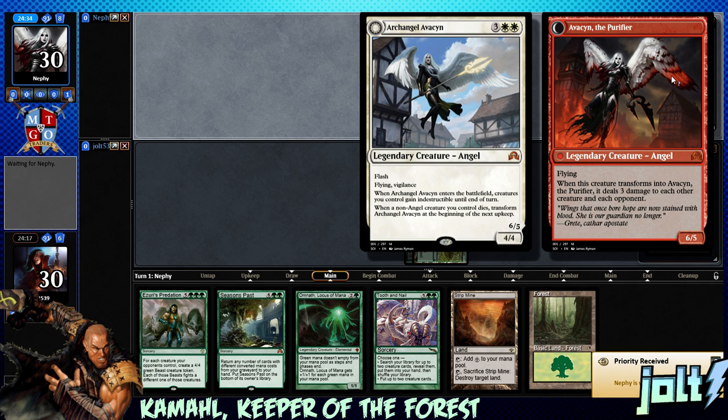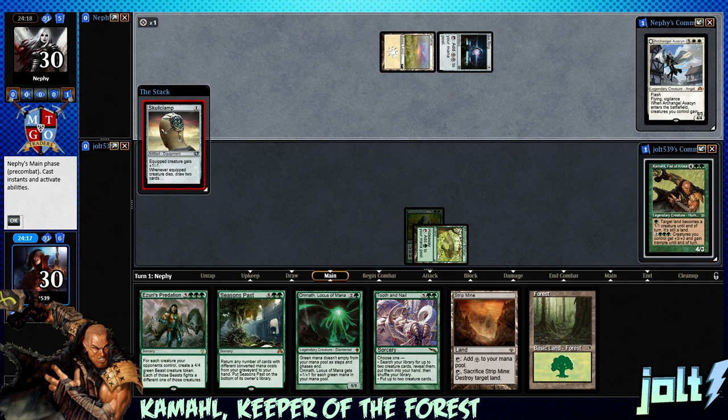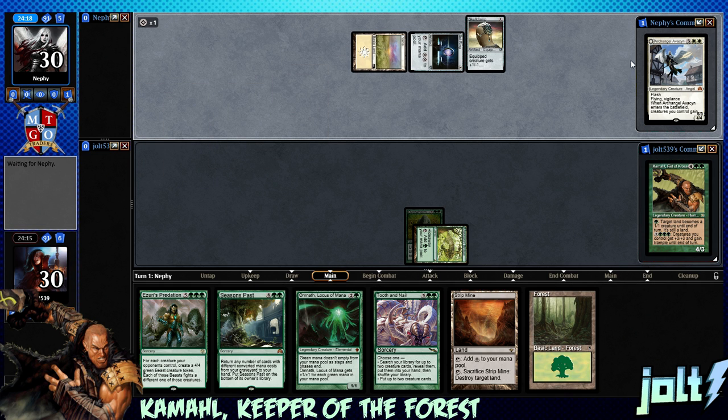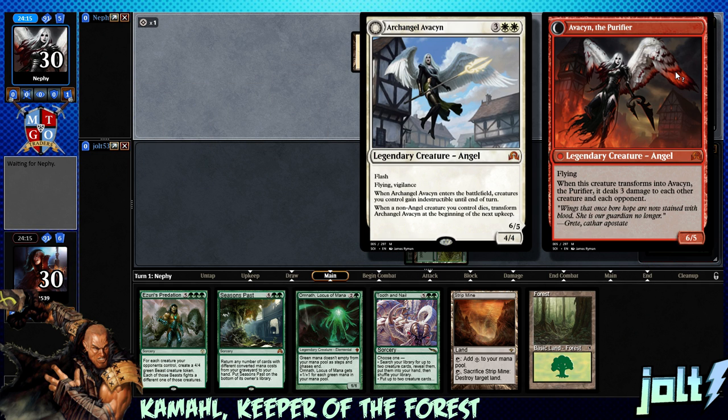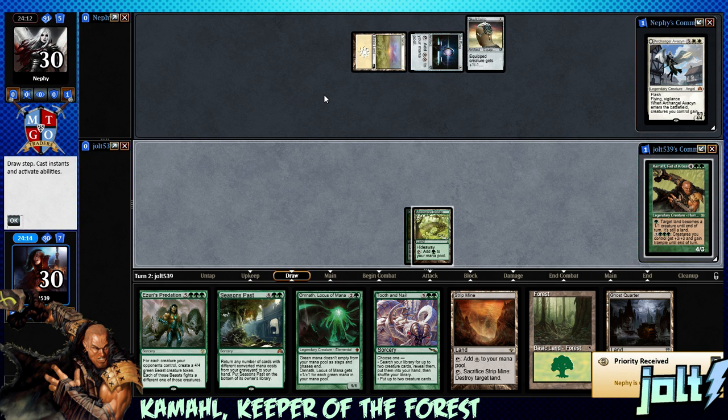Whenever she enters the battlefield, creatures you control get indestructible until end of turn. Then whenever a non-angel creature you control dies, transform Avacyn at the beginning of the next upkeep. Whenever this creature transforms into Avacyn, she does three damage to each other creature and each opponent. I think the color identity is just white, because there are no mana symbols in there — but we'll see.